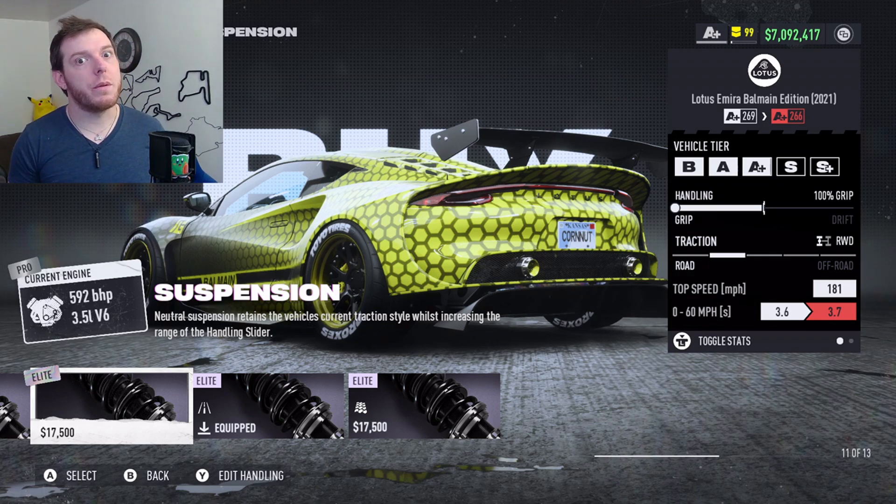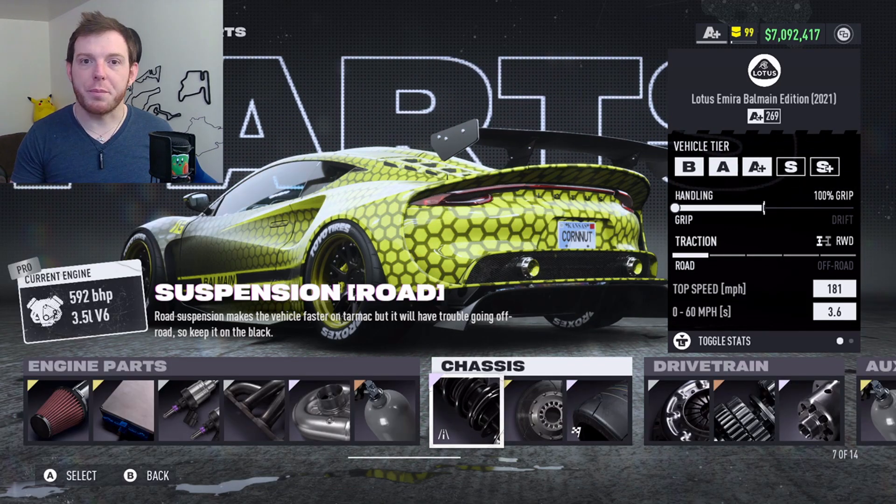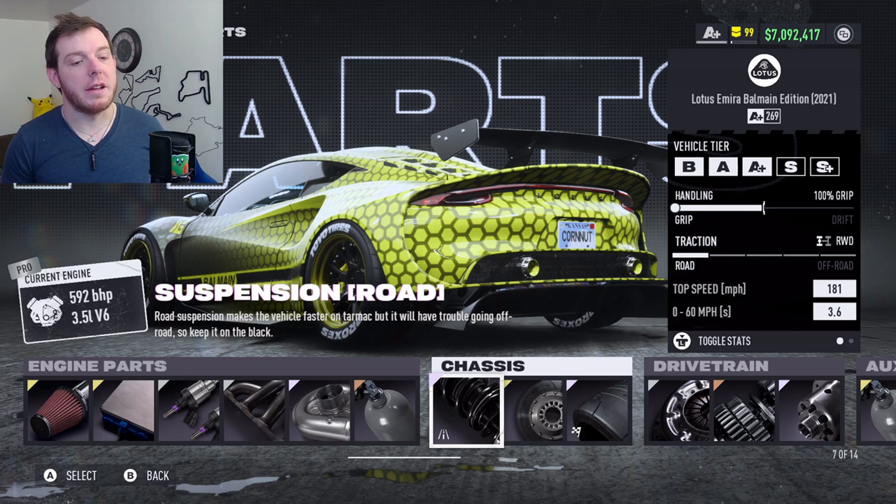The road suspension is really necessary. So if somebody else brings you a build on this car for A+ specifically and it doesn't have road suspension, don't trust it — they didn't drive and test the car.